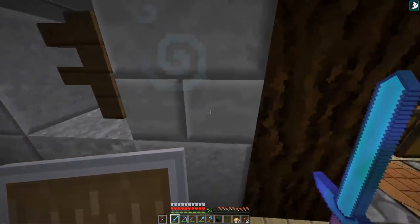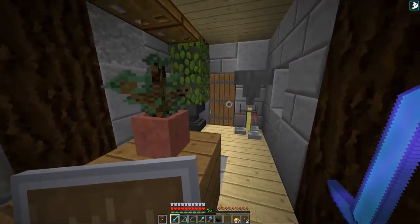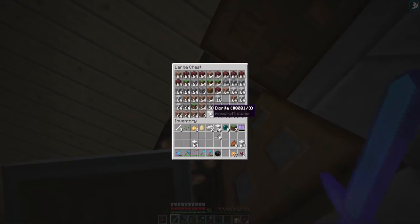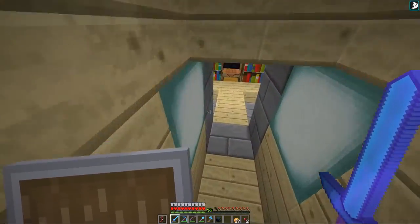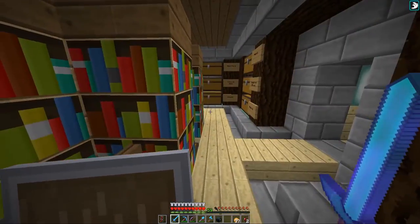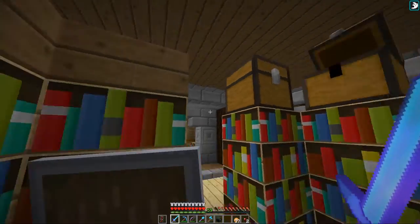Il n'y a pas grand chose d'extraordinaire, c'est assez petit, assez chargé en coffres de rangement — là aussi il y a des coffres. On va descendre, et puis là une petite salle assez sympa quand même, avec une table d'enchantement en bas, dans le sous-sol.